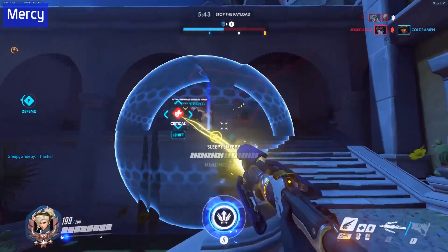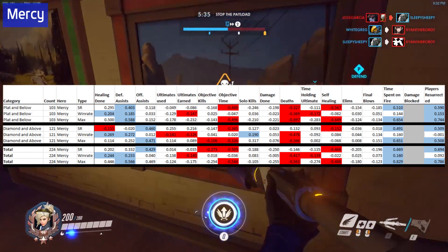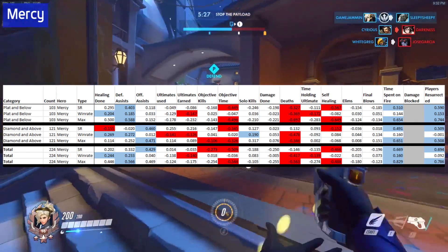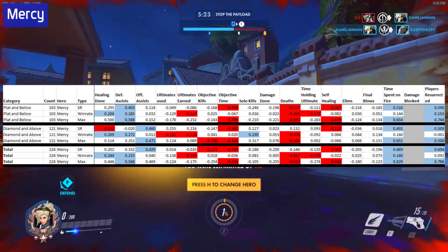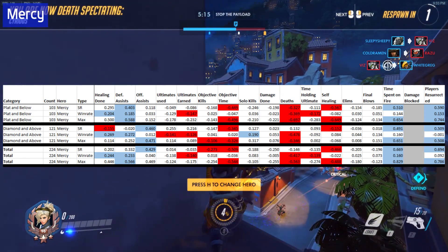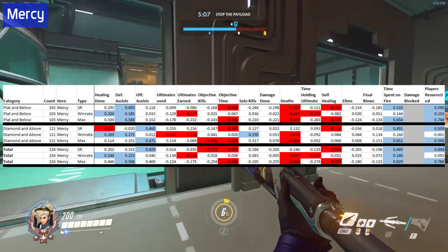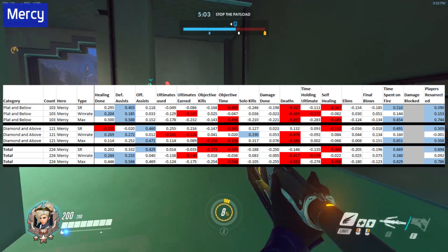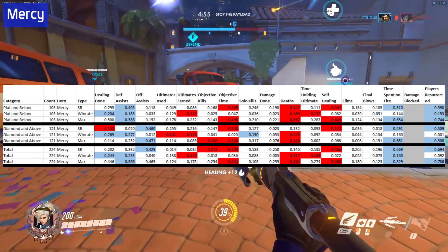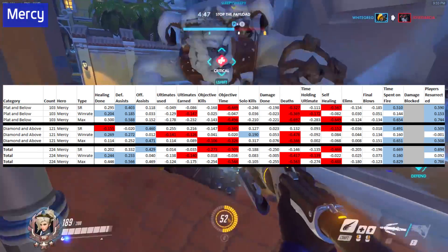So let's start with Mercy. You're going to notice there are three sections: one for platinum and below, one for diamond and above, and one for the total. I'm specifically focusing on the max line, although we're going to note some of the differences between the SR correlations versus the win rate correlations. Any blue boxes are the top three correlations, and any red boxes are the bottom three correlations in that row. In the platinum category, time spent on fire, player resurrections, and defensive assists are the standout stats. In the diamond category, it switches from defensive assists to offensive assists for SR, but we still keep time spent on fire and player resurrections.